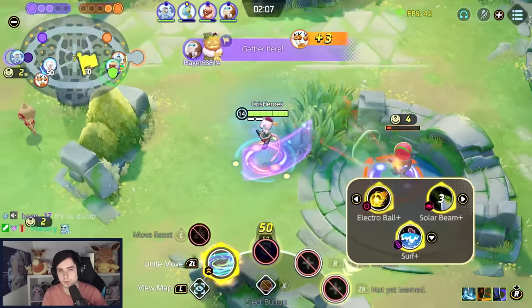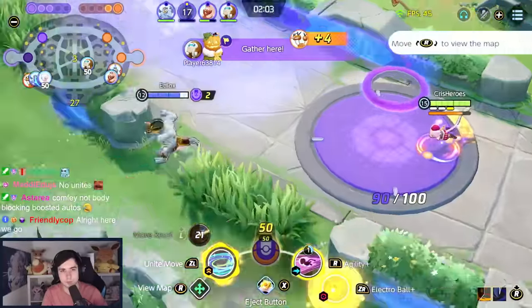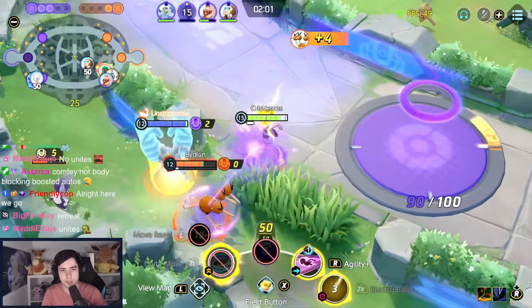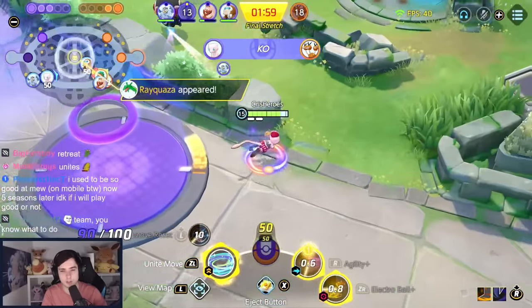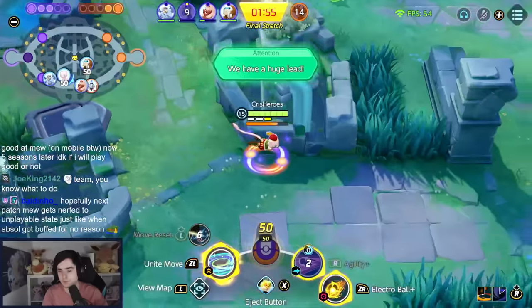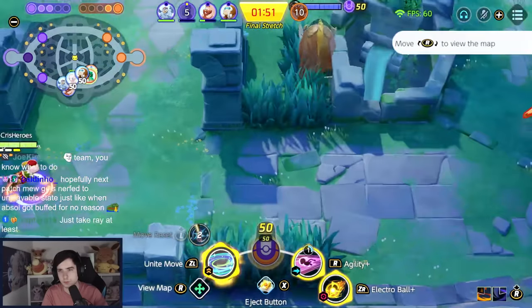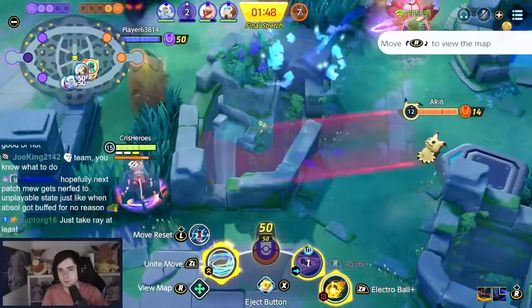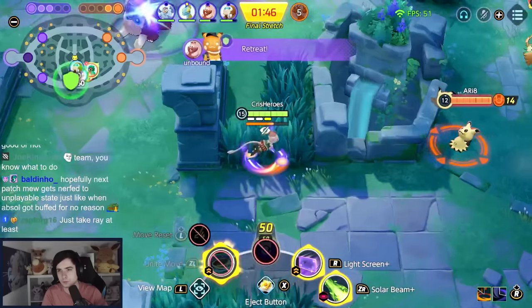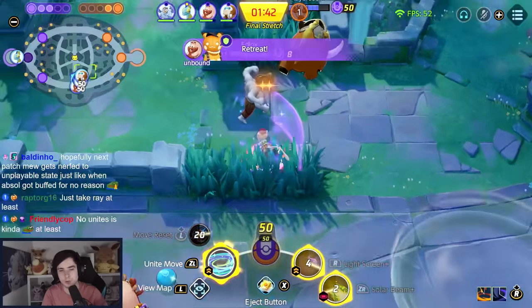I should probably fight Dodrio. The one that dies here has to be Knight — I think it's just Toad. Alright, the passive of Mimikyu is OP.